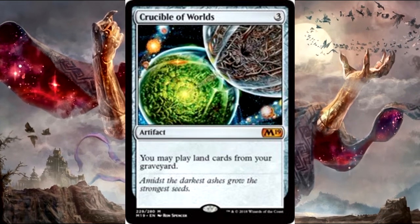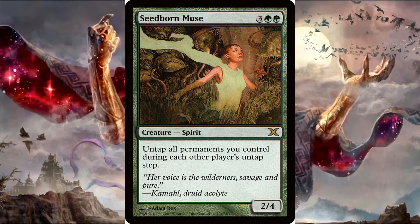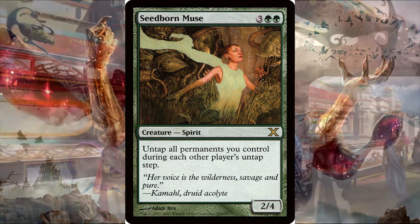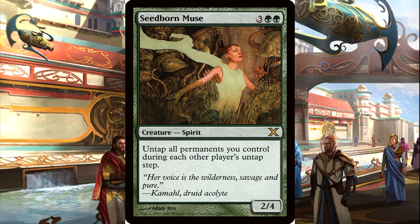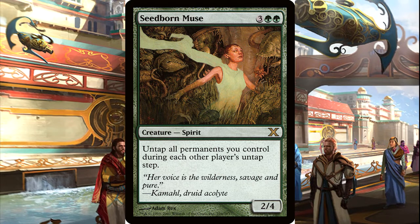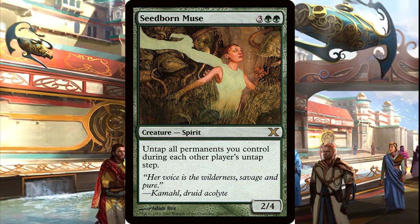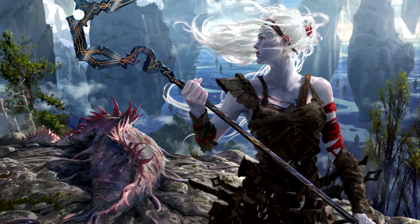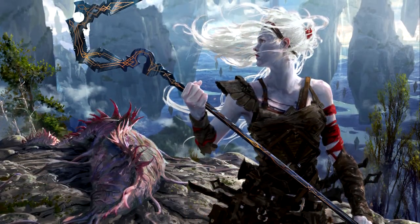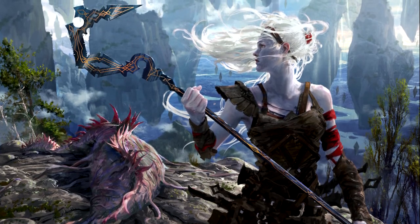We also have Crucible of Worlds and Ramunap Excavator for those times where we don't have no maximum hand size — just pitch lands and replay them later. Seedborn Muse is an amazing include with Leyline of Anticipation because why take one turn per round when you can take a turn every turn? Anytime you can substitute cards to replicate a banned card effect, it's usually going to be a pretty good effect. Playing Prophet of Kruphix in this deck is absolutely amazing.